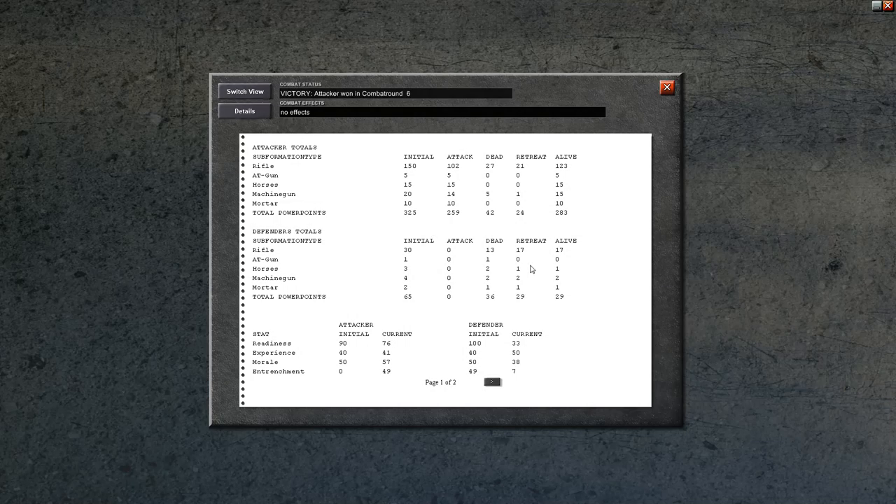Let's see exactly how the attack went. The attacker — us — lost 27 German riflemen and 5 machine guns. We've lost slightly more power points than they have. This is the way attacking goes — you do suffer losses, but in order to gain the advantage of territory you usually say it's worth it. We lost 42 power points. Most of their power points came from 18 guns and horses, which is really nice to inflict casualties on. Basically we lost 5 machine guns which are relatively cheap, and 27 riflemen which are the cheapest. Mortars are twice as expensive as machine guns, and AT guns are worth about 1,000 production points each — about 10 riflemen. We come out about even.